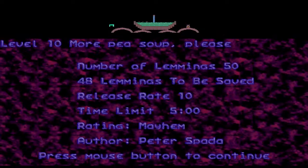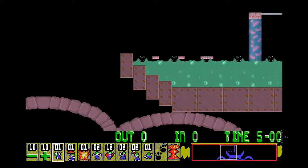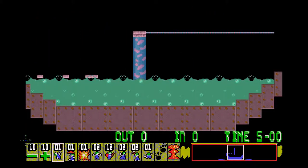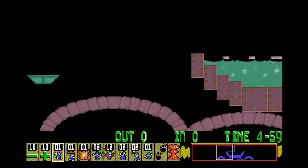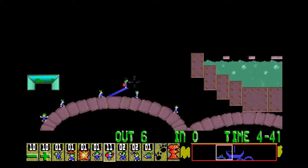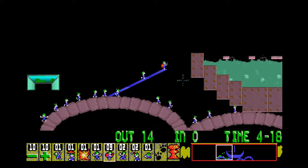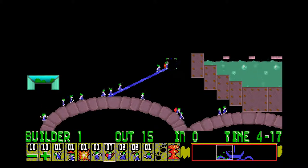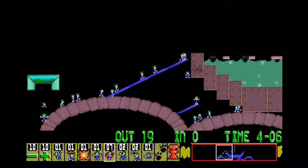That's that one down, and we're on to level 10 — 'More Pea Soup Please'. Another level referencing original Lemmings, but this one looks like it's going to be a bit more of a challenge than the original Pea Soup was. We can lose two lemmings. Doesn't actually look like it's going to be too hard. First thing we're going to want to do is contain the crowd. Second thing is start building up to the Pea Soup. I think that fall's going to get fatal, so we'll use another builder to prevent that.